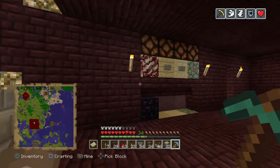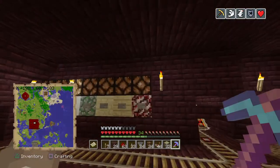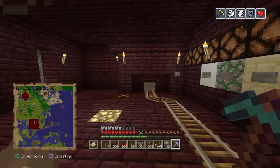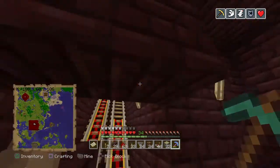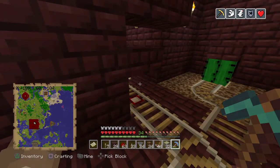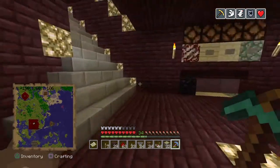In the minecart room we have item delivery systems — put items in the shulker box, press the button, it crushes and sends it to that castle. To travel somewhere, press the button for that castle, it'll flash for a second, then jump in the minecart — no buttons, just jump in and it launches you. When you arrive, if the castle has a station like this, you'll land into cactus, the minecart gets broken, sucked into the hoppers, and you just walk away.